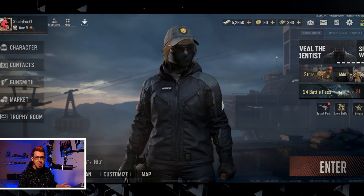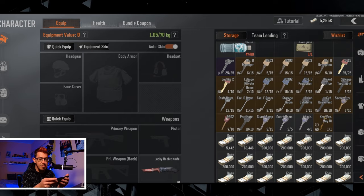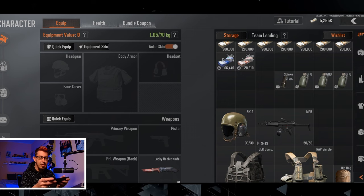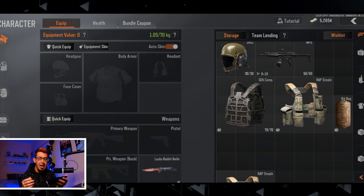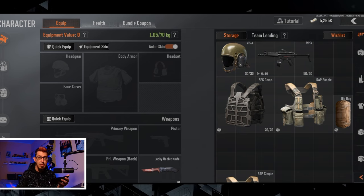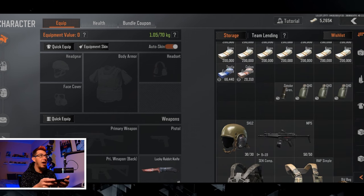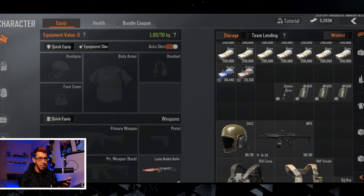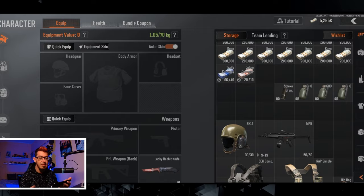I've put together three loadout recommendations, and I want you to think about which one to use for which game mode, because whatever you use needs to be balanced. You cannot put on a t3 helmet, pick your H4, and go into normal mode - you can, but it doesn't make sense. You're gonna lose money. Part of your inventory management is not wasting your stuff; everything needs to be balanced.